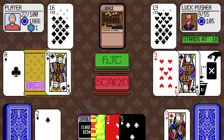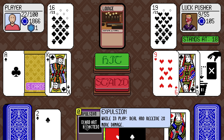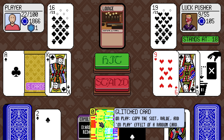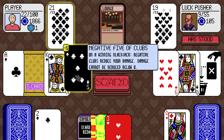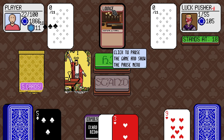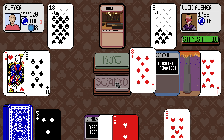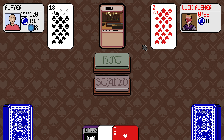Except I don't because this is worth five. Negative five, negative three. They've stood on 18. Negative five of clubs — on a winning blackjack, negative clubs reduce your damage, damage cannot go below 0. How did this go negative five up to 21? I didn't want to press hit and I got super lucky. I lucked out on that one for sure. Who's up next?